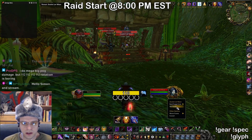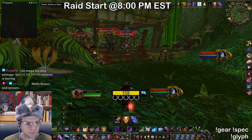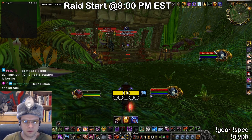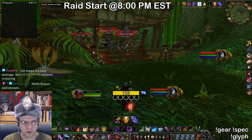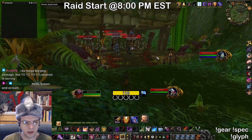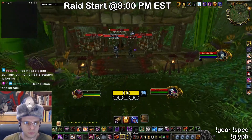You want to set focus on Lorkhan, and then we have a focus kick macro so my kick will target my focus. This makes it easy to interrupt Lorkhan's spells, because she's going to cast some healing abilities that we don't want to go off. So now we're just going to roll up.